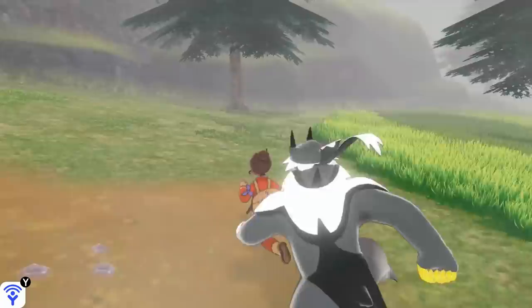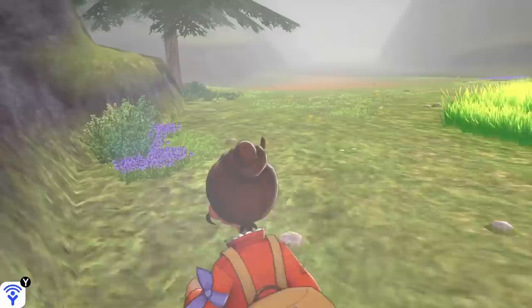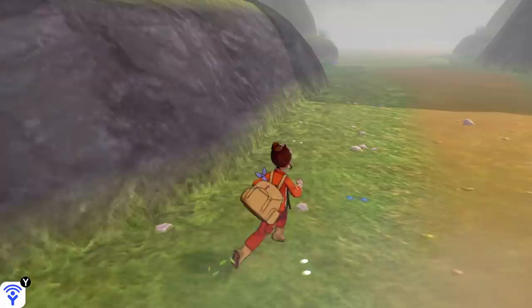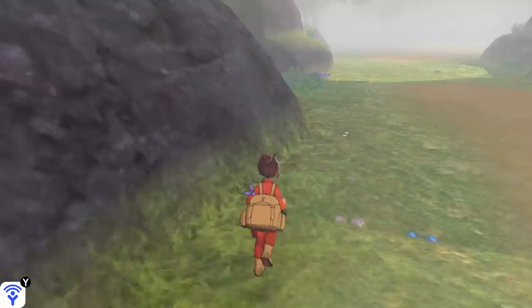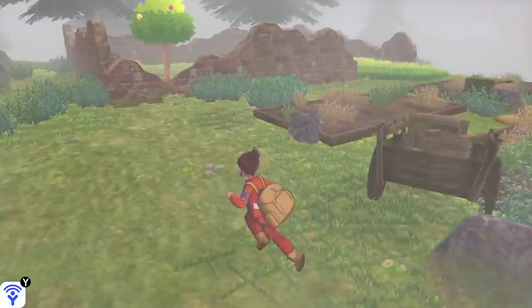So we're going to be going after Virizion first, and as I mentioned, its footprints can be found in the grassy areas of the Crown Tundra. They can be a little bit hard to spot sometimes because it is in the grass. In general, I think the best way to go about finding the footprints is to stick around a certain area and eventually they'll start spawning around you. Another big brain tip: once you spot one footprint, usually more of them will spawn nearby it.